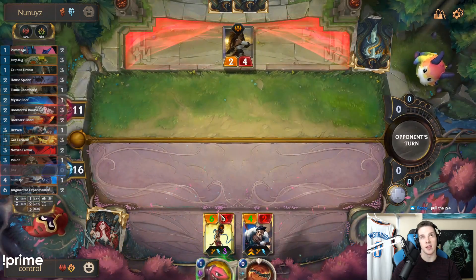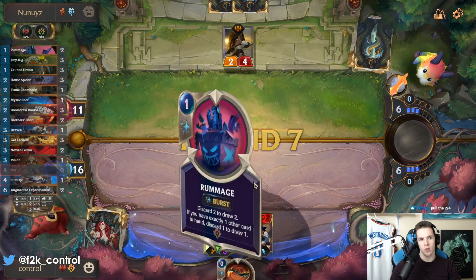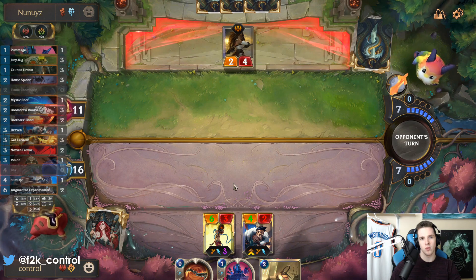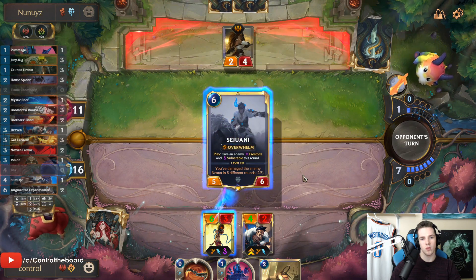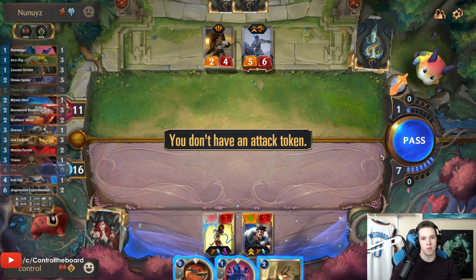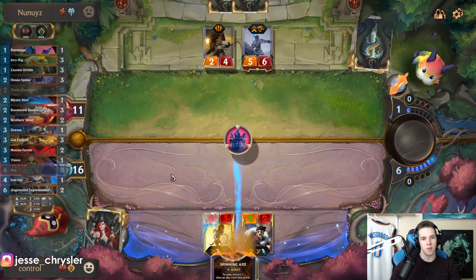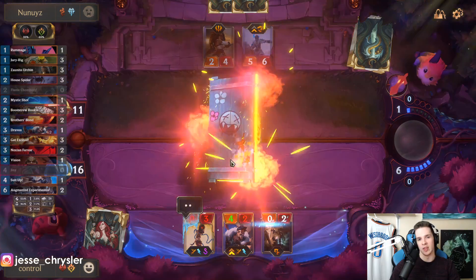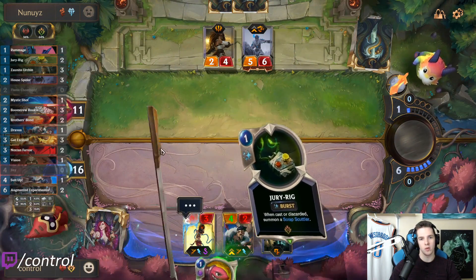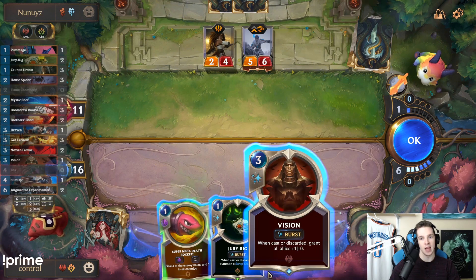The axe makes it so we get the Jinx Death Rocket very quickly next round, which is great. Rummage, okay, and Chompers — that's also very good. There's no real question about that, we have to do that for sure. The two is always gonna be better than having a Draven level two, I think. Vision is sure — so I'll cast this for sure, the attack buff is kind of nice.